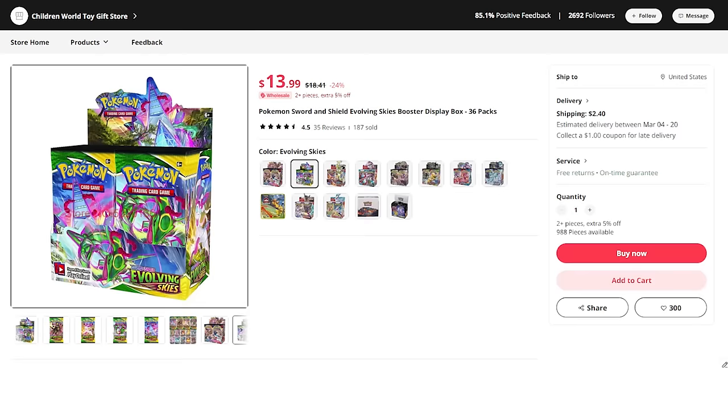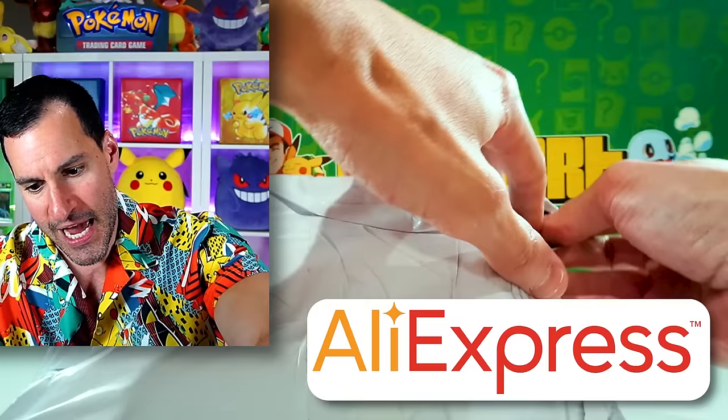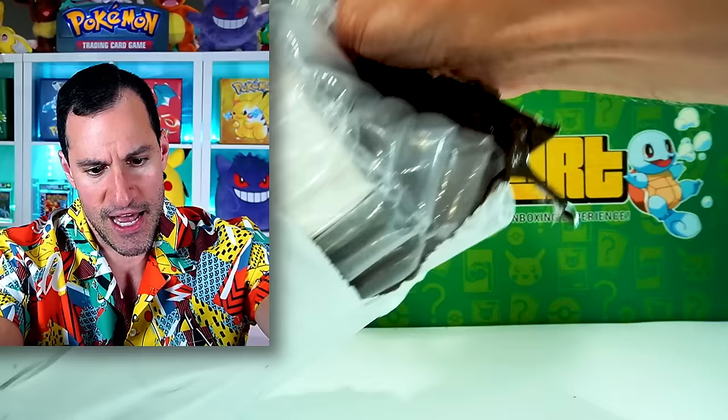First item up is supposed to be an Evolving Skies booster box — yes, a 36-count box of Evolving Skies real packs. This is what it came in, and this is me trying to actually open it up. All these items took so long to come, and I'm very eager to see, as this is just extremely beautiful.